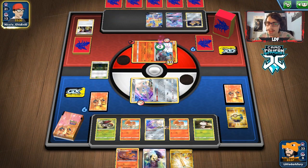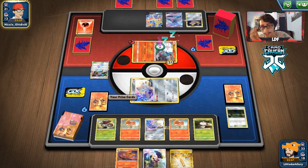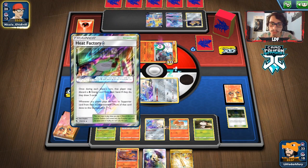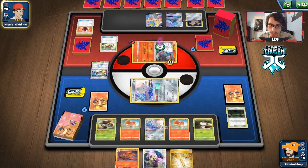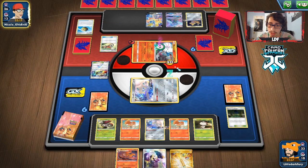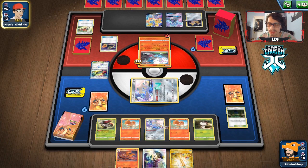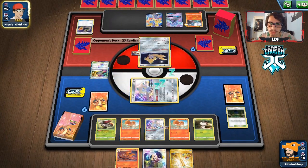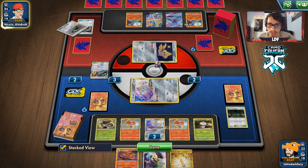I didn't Marnie them so it's very likely I gave them a good hand. They have Intrepid Sword to sit behind too. But as long as Zacian is in play we can knock it out. There's the Counter Stadium — I'm fine with that as long as they don't attack me here. With Slumbering Forest we're buying turns. They get to draw a lot of cards off Acro Bike — and they got the Switch, damn!